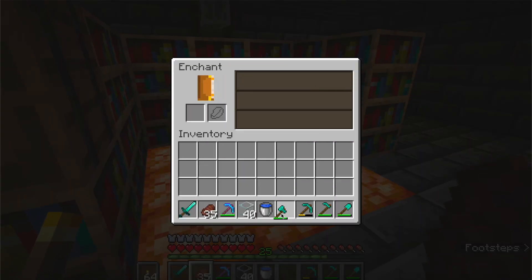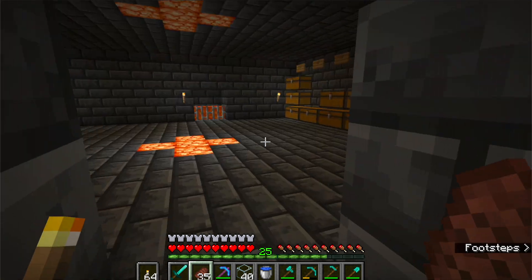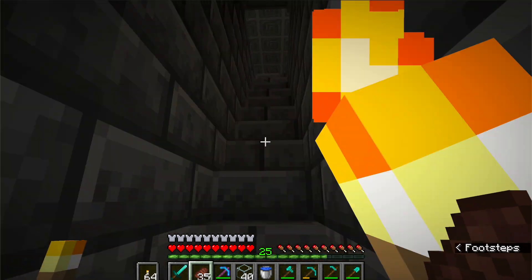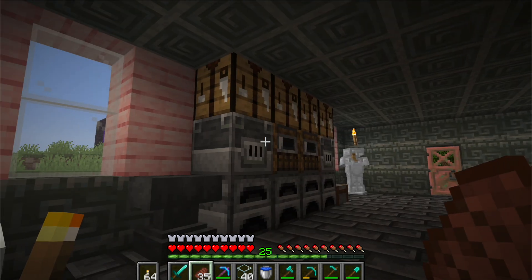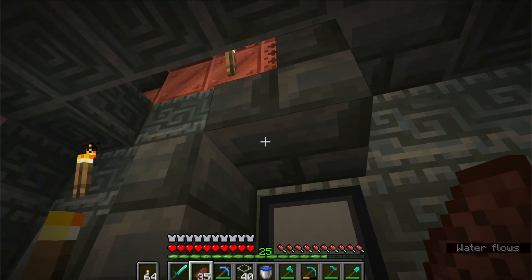Down here is a very important place — the enchantment room! Shroom lights all around, level 30 enchantments. So if I want to enchant this pickaxe, I could get Efficiency 4 at level 30. Lapis is in here. I'm probably going to get some books or make some. I spend most of my time down here. I might make that other room a bedroom, a super smelter, or some kind of farm. It could even be a nether hub.